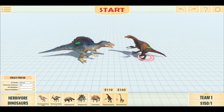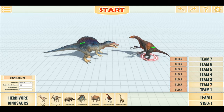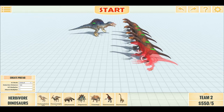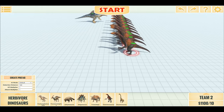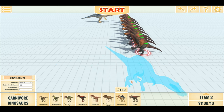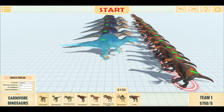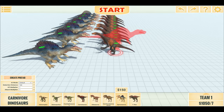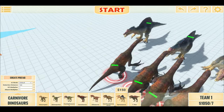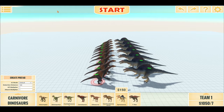Let's scale that up — let's place 10 Pterosinosaurus down. There we go, and let's match the price with Spinosaurus. That's $1100 on the Pterosinosaurus side. So for team one — two, three, four, five, six, seven — that's seven Spinos versus ten Pterosinosauruses. Without further ado, let's begin.